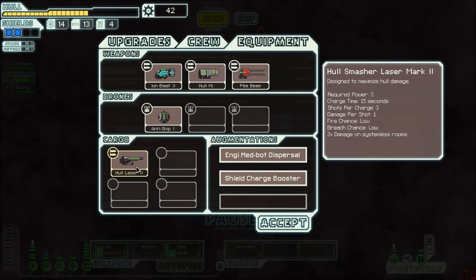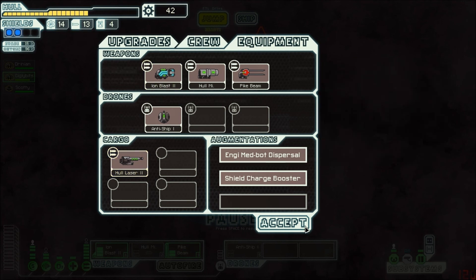Once repairs are done, I'll send him back and check out this new weapon — a hull smasher laser designed to maximize hull damage. It requires three power, which is pretty high. Charge time is 15 seconds, three shots per charge, one damage per shot. That's pretty nice but a little too much power for my setup — something nice to sell, though. What I have going on right now with the pike beam plus ion blaster is a good strategy, so I'm gonna stick with that. Since my shield recharge rate is so high, I can take some damage and take them out before they do anything.